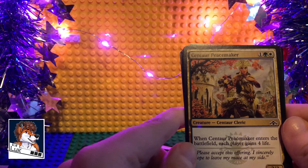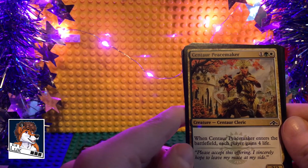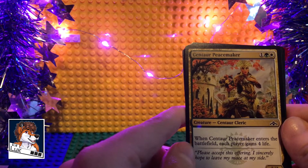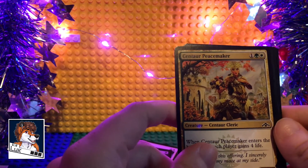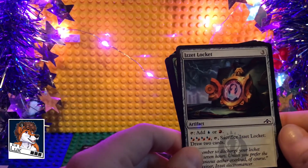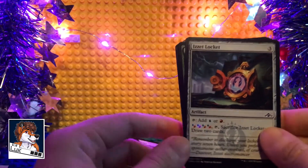Centaur Peacemaker — one white, one green and one of any color. When Centaur Peacemaker enters the battlefield, each player gains four life. What's the point to that? I'm never going to use that card.